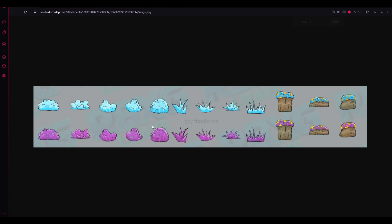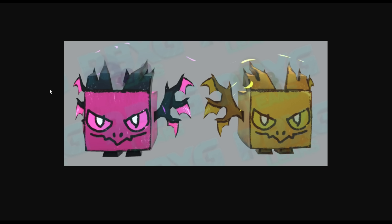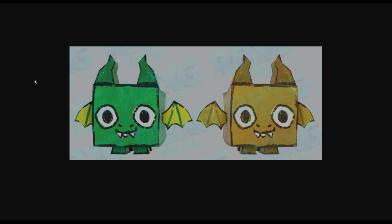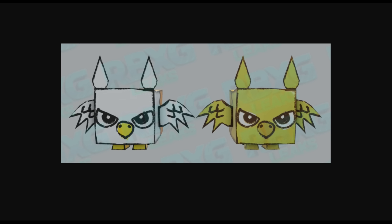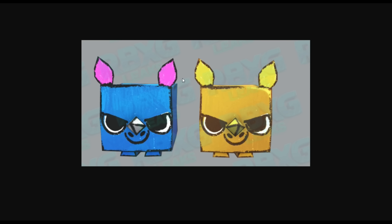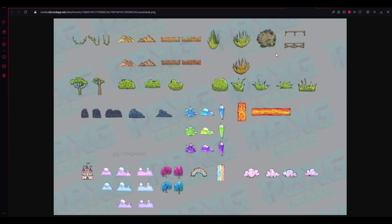Starting off with this one here — this is what's in the new Doodle World area. Now I'm not saying this is all that's coming, because we've got a lot more new leaks and this is just one of the new areas. Over here we have the Doodle Agony, Doodle Unicorn, Doodle Dragon, Doodle Pegasus, Doodle Griffin, Doodle Fairy, and Doodle Raccoon. There's also something pretty interesting here — a lot of new cool stuff for the new area.